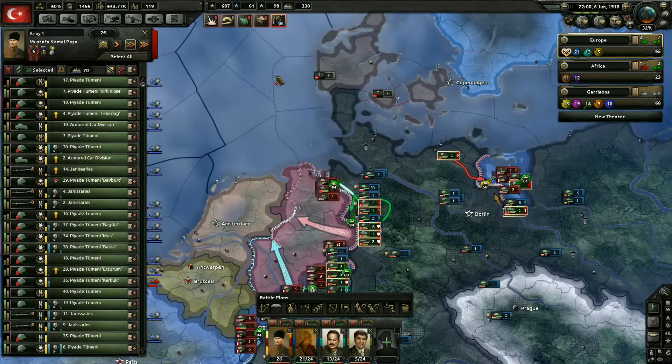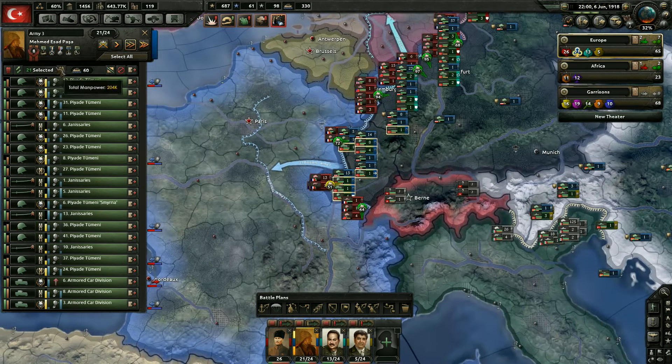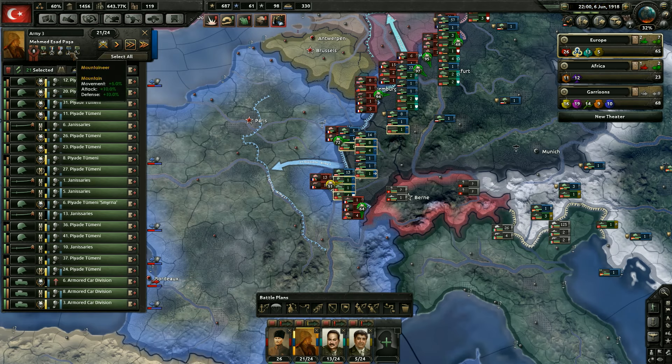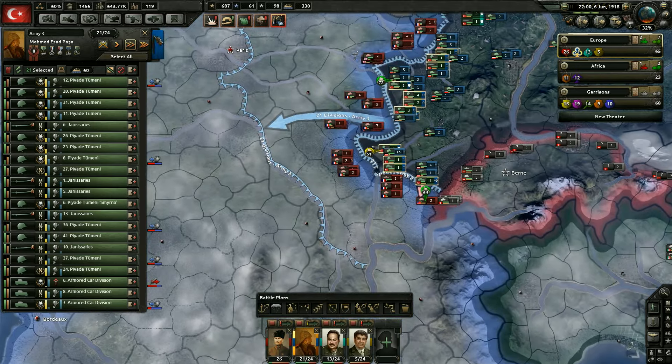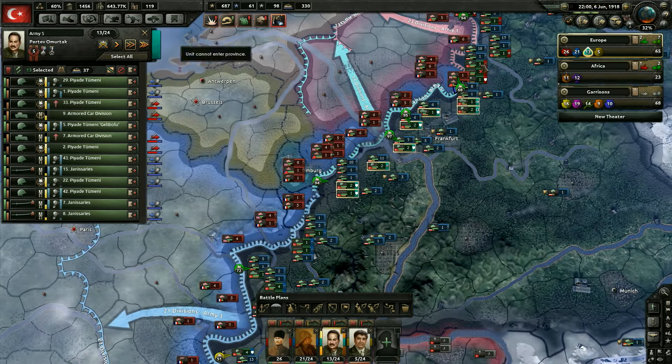Our generals are so good, guys. Kimmel is only so-so here, not really getting much, but he's about to get Offensive Doctrine. Looking over here, look at this guy — he's level 8, and he is a Hillfighter, Ranger, Trickster, Mountaineer, and Engineer. That is insane how good this guy is. Just pretty much all of our generals all around are pretty good.